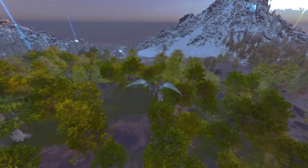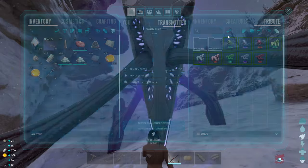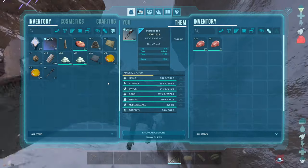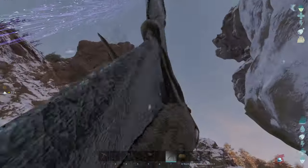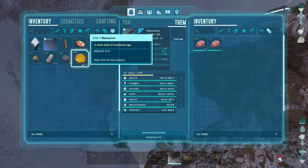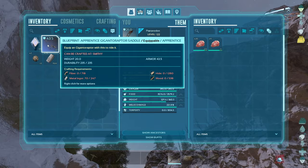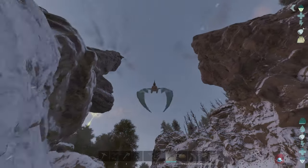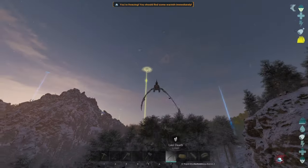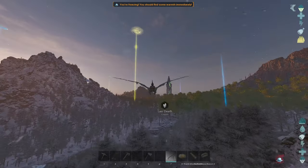I'm not gonna show you all the drops I went to because some of them were garbage — I'll just show you if we got anything good. This one was actually pretty decent. I got primitive long neck, a couple of grenades, a new dinosaur blueprint. But I'm pretty happy for the 70 metal — I can now craft a smithy and a couple of tools, which would be pretty useful.